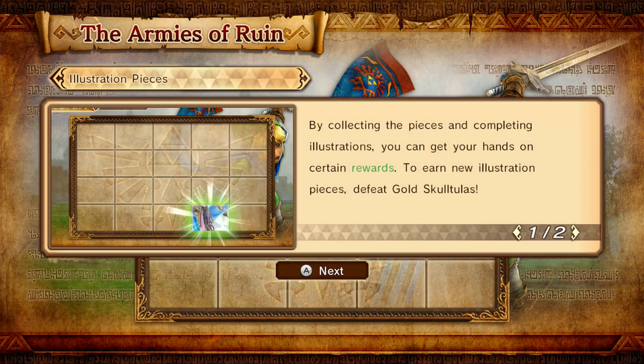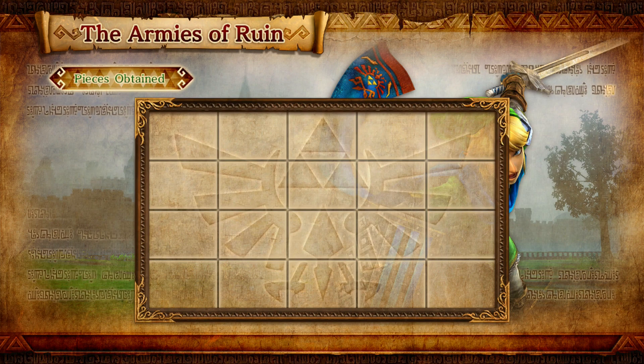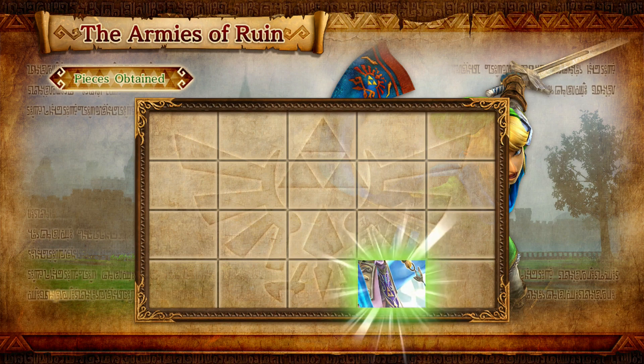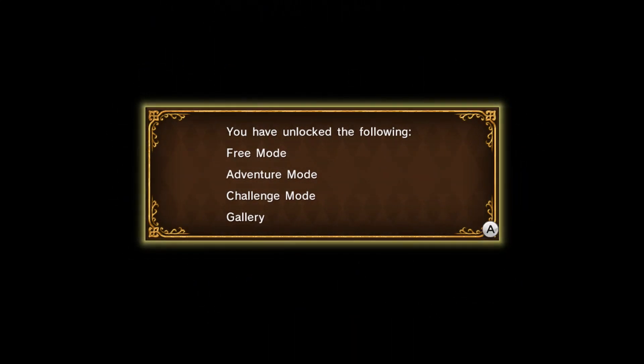What are we gonna make with old rags? Collect pieces and complete illustrations. Nice — five illustrations in total. You can check out new pieces gathered for each illustration by going to the gallery's view illustration section. What did we get? It's Zelda's dress. Nice! And now we unlock every mode — free, adventure, challenge, and we can battle as Impa.